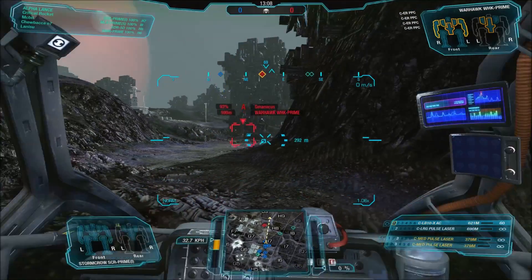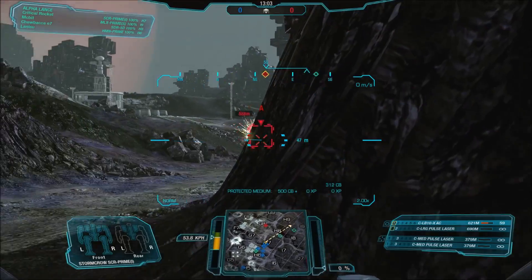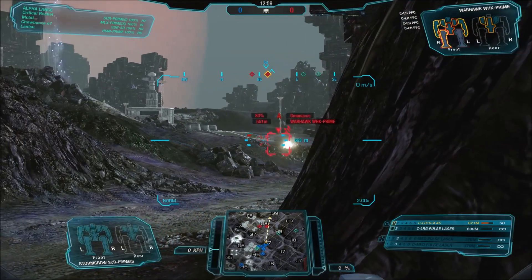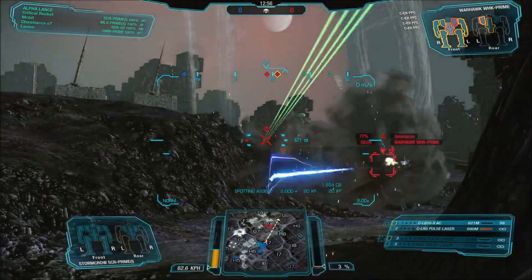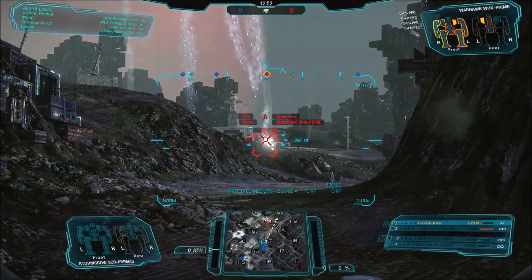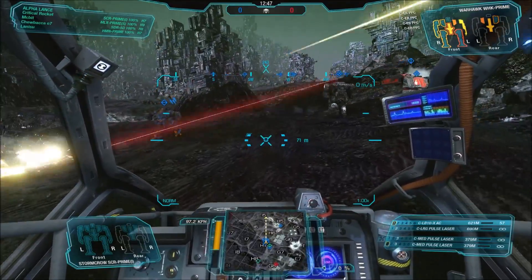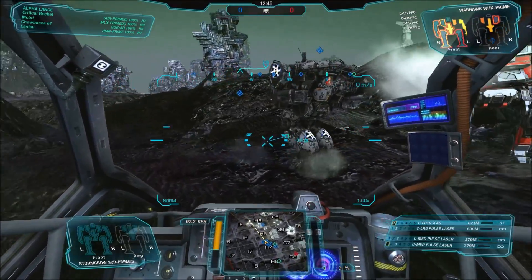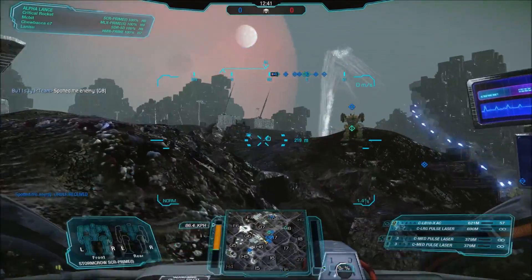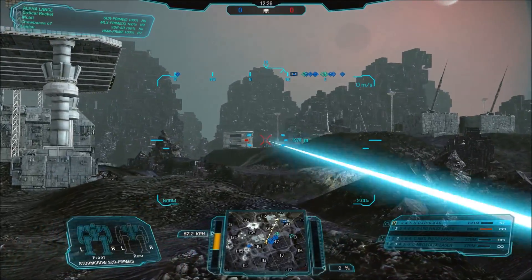The Stormcrow Charlie is a perfectly viable little design. It's not going to light the world on fire, although I still really like it because at medium ranges it's stunningly good. It doesn't overheat any time soon. The left and right torsos have the medium pulses and they're high-mounted energy hardpoints, so if you did want to rejigger them you've got a nice little peek-and-shoot sniping kind of setup. The LB and the large pulse are in the arms, which with the Stormcrow are a bit low-mounted, so you do have to be aware of that.